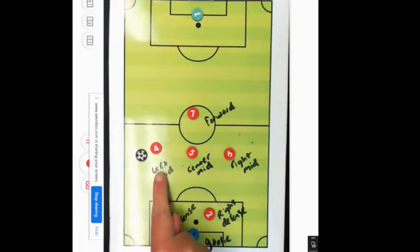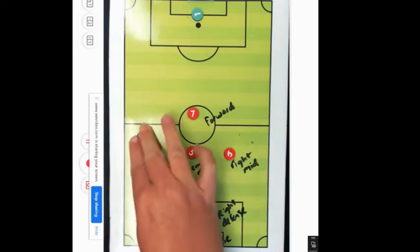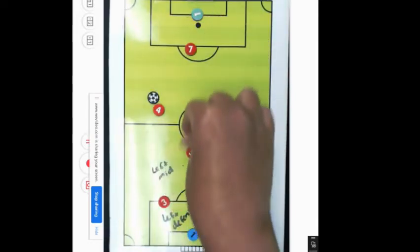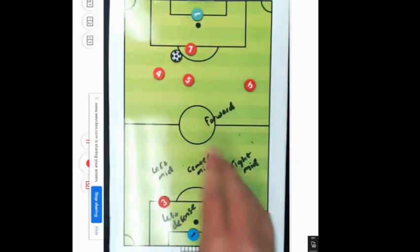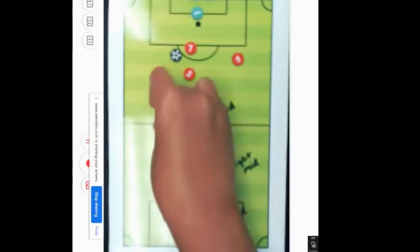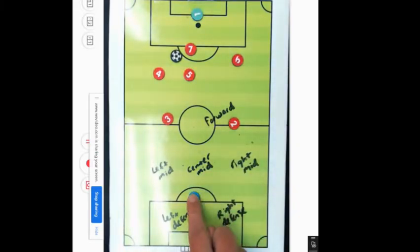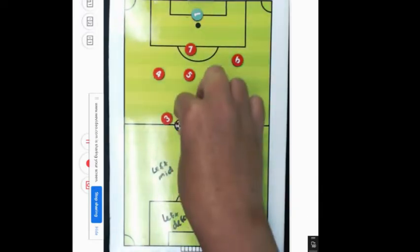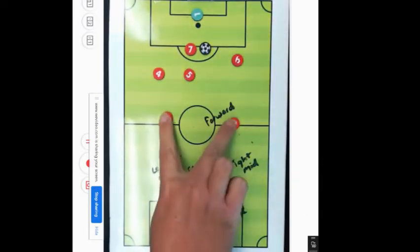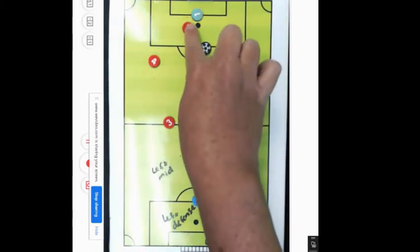Our midfielders are our center mid, left mid, and right mid — we have three. You guys are in charge of getting the ball and bringing it down the field. You're going to try to pass to our forward, or you guys can shoot too. When you are up here, our defense comes up to this line. Watch — our goalie is going to come up here. If the ball gets kicked here you can run up and kick it, but you can't use your hands. Our defense will stay here just in case the ball gets kicked back.